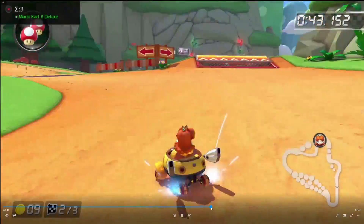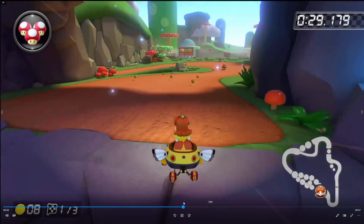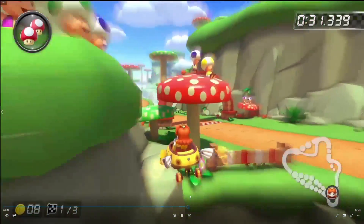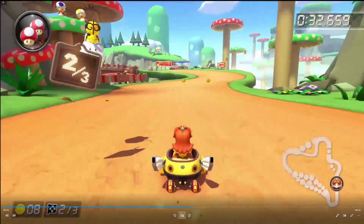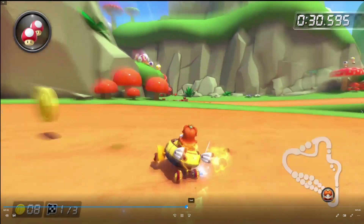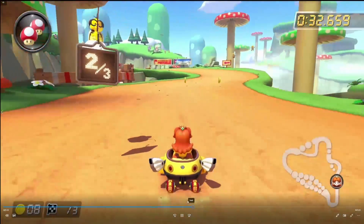One more time of what it will look like. Remember, always go right path and wait until the last second, and then hop again. Once you land, you want to hop again so you keep your speed. When you hop on the grass, hop and then drift right and then drift left.